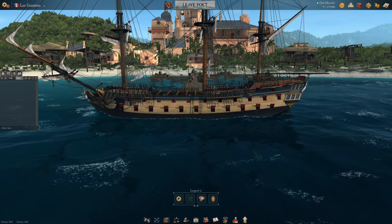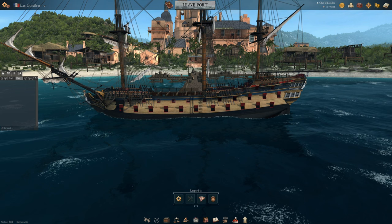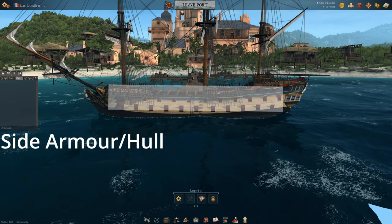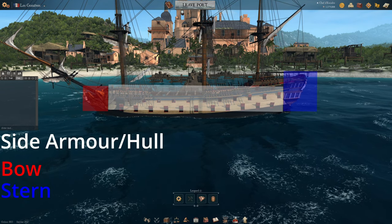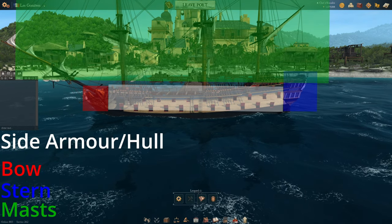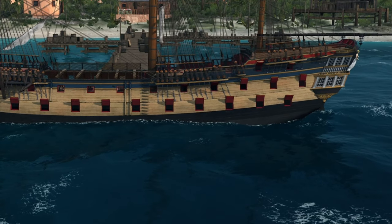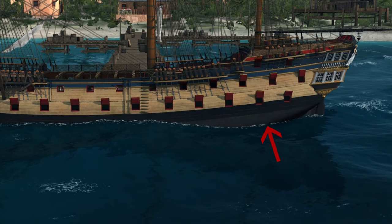The key thing to understand how to do leaking is to understand how the damage model works in Naval Action. All ships have the following core components: the side armor, the bow, the stern, masts (which have subcomponents like the top of the mast), and then the area under the waterline. For leaking, this is the area that we care about the most.